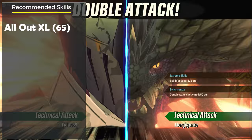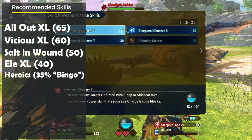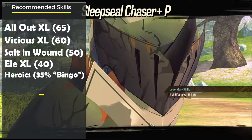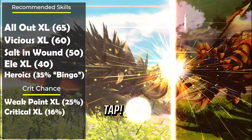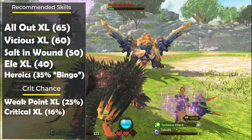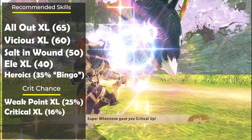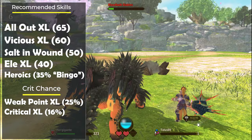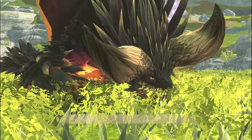Some of the best damage skills for riders are All Out, Vicious, Salt in the Wound XL, Elemental XL, and Heroics. Getting critical damage is also crucial for big rider damage, so I recommend having at least one critical chance skill. If you have to choose between Critical XL and Weak Point XL, remember that Weak Points gives 25% affinity while Critical gives 16%, so choose Weak Points if you have the option. My personal set is the Rajang set — it has Weak Points XL and Critical M for very good affinity, plus Heroics for offense. On my charm I use Vicious XL and All Out XL for a huge damage boost. It's a very aggressive set suited mostly for solo play, so feel free to change if needed.